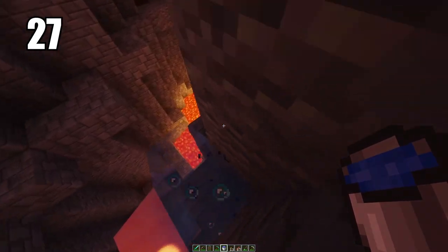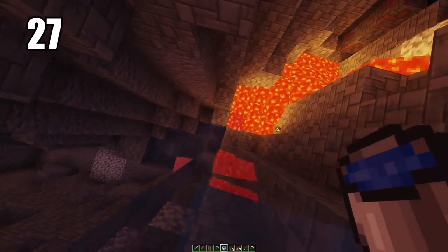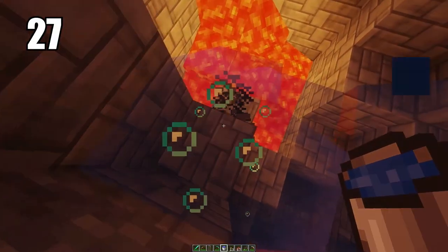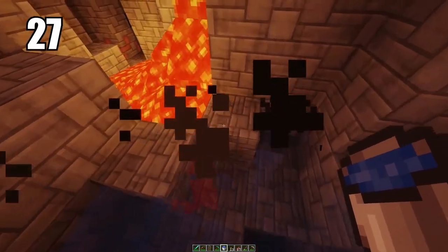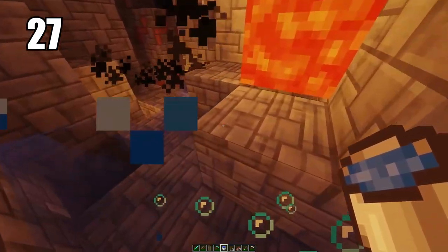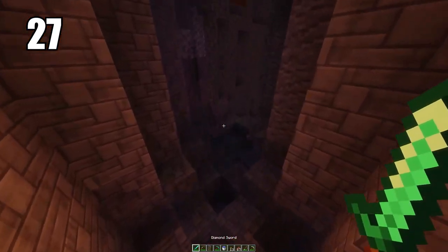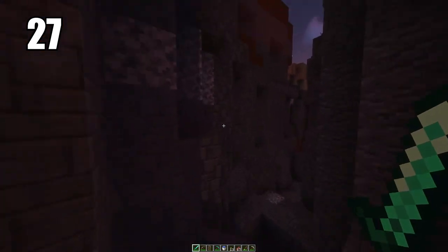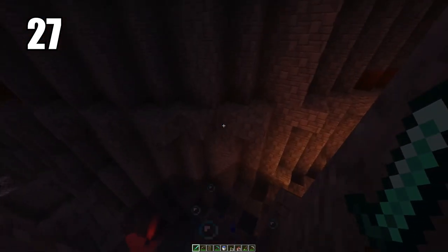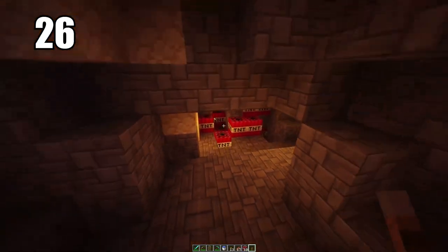Tip number 27: carrying a water bucket for literally doing anything is a must-have, especially when mining and even in combat. If you're getting swarmed by mobs, literally just throwing water down will make it a lot harder for them to reach you and can be your escape. Setting a water bucket at the bottom of a mineshaft or some kind of cave lets you swim right back up instead of having to climb. Always carry a water bucket, always.